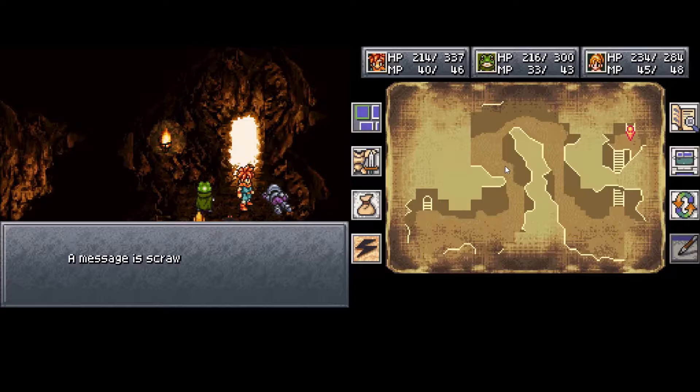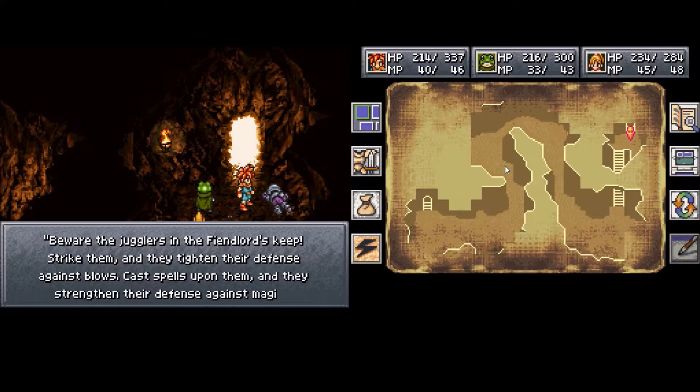But this is not Overwatch, this is Chrono Trigger. A message is scrawled in blood: 'Beware the jugglers in the Fiendlord's Keep. Strike them and they tighten their defense against blows. Cast spells upon them and they raise their defense against magic.'